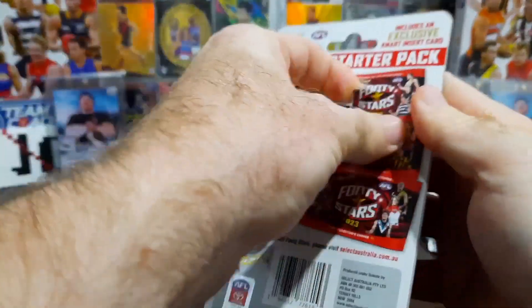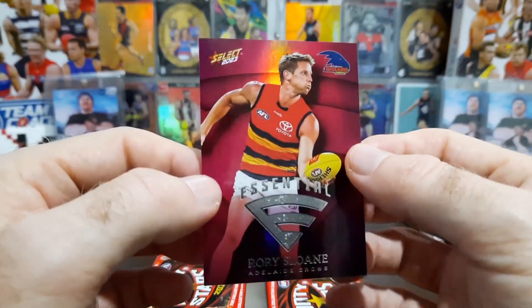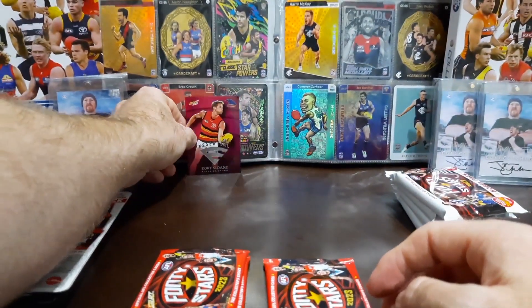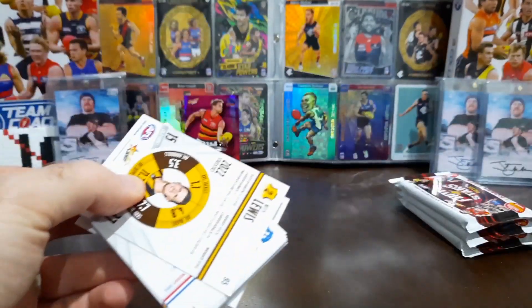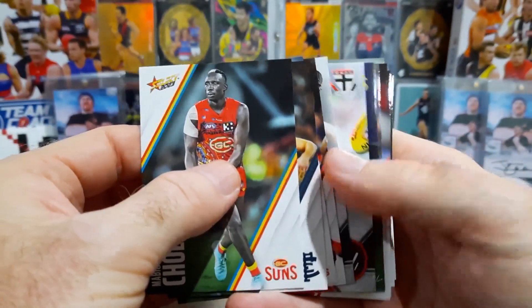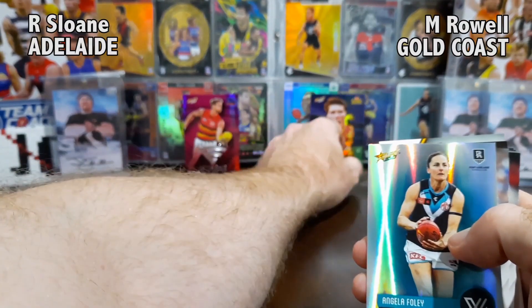For the starters pack, the player and team battling in the left corner will be the pink essentials card. Let's check it out — which player will we have from the Adelaide Crows? Previous captain, absolute star — Rory Sloan from the Adelaide Crows! Loving these pink essentials cards with the silver foil on the essentials logo. Looking very awesome. That will be the player in the left corner.